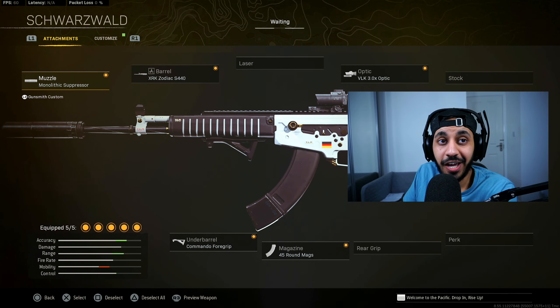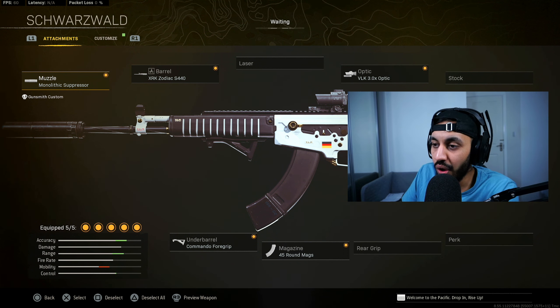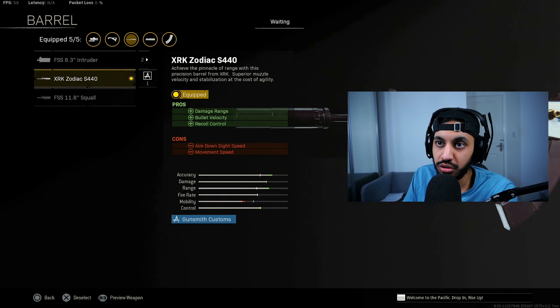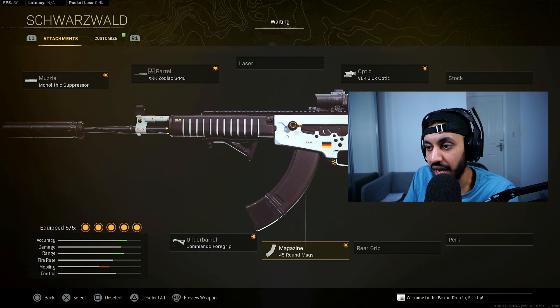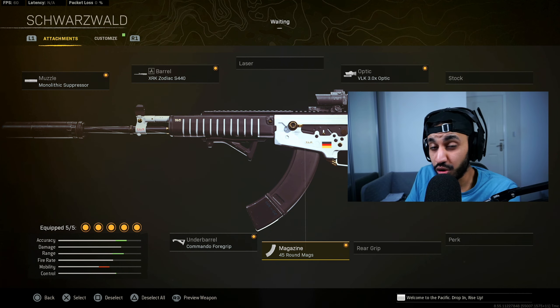Next we have one of the fastest killing ARs in the game right now, the AMAX. This is a gun I'll be looking to go back to myself because I really enjoyed using it back on Verdansk, and now we can use it on the new Rebirth map as well as Caldera and it's going to hit as hard as it did before. The build is: Mono Suppressor, Zodiac Barrel, VLK optic, 45 round mags, and the Commando Foregrip. My only issue is I wish it had a 55 round mag option especially due to that increased health, but a 45 round mag is still not too bad.